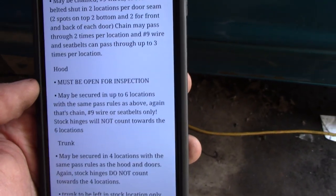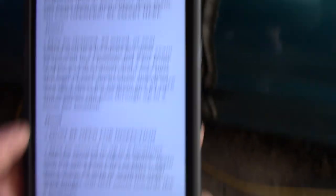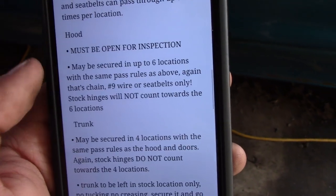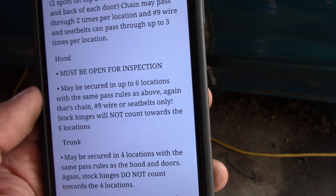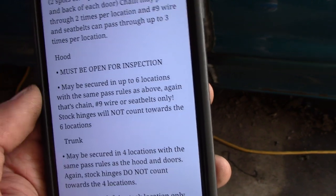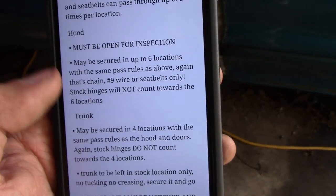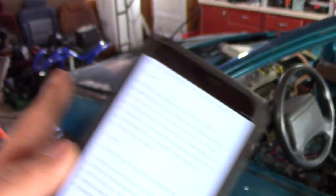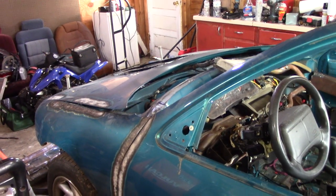Hood: leave it open for inspection. So many promoters don't make you open your hood at inspection — we are going to do that because we actually want to try to catch you if you're cheating. We want a level playing field for everyone. You can secure the hood in up to six spots; same rules as your doors — wire, chain, or seat belts, same number of passes. That's two times for chain, three for wire or seat belt. Your factory hood hinges, if you leave them attached, do not count towards your six locations. It is all chain, wire, or seat belt to hold the hood down — no rods.